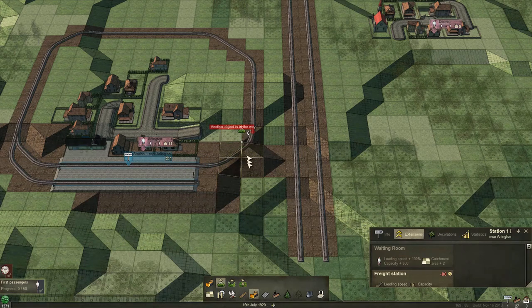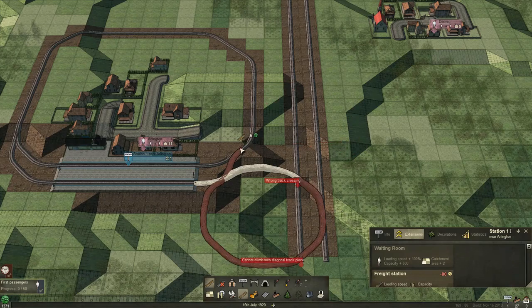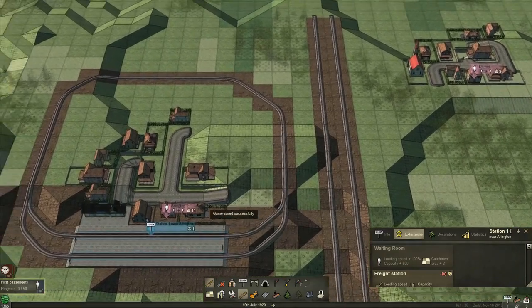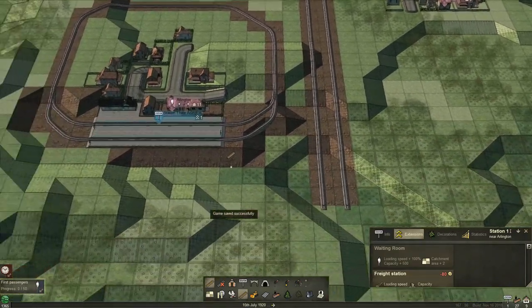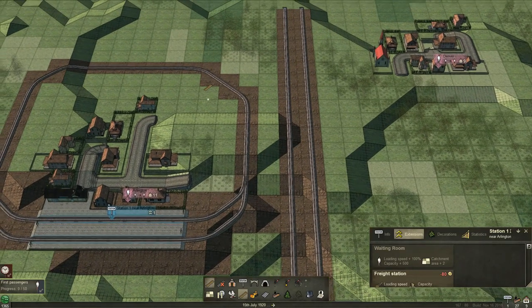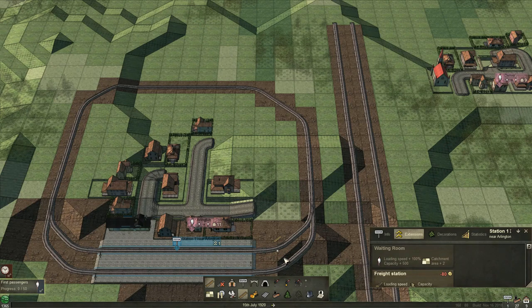We'll go down here and come up there — that's pretty flat. Let's see what we've got here. That's brilliant. So now the trick is to connect it up into the main rail here. And of course we're going counterclockwise, so let's put in our signals so I remember which way we're going.